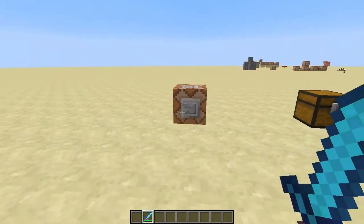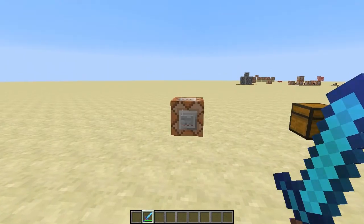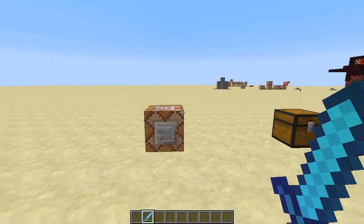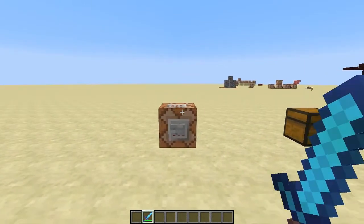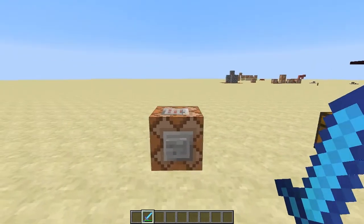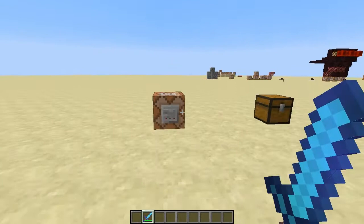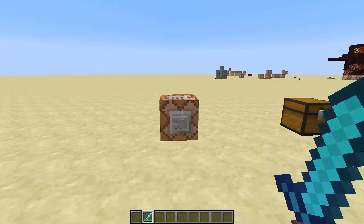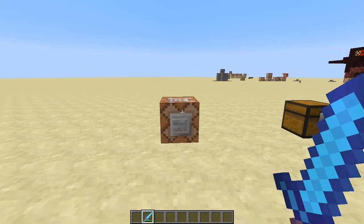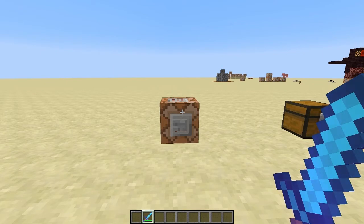This is typically how loot mobs are done nowadays in 1.7 and prior versions of Minecraft, because of the limitations on how stuff can be added to the mob. The mob can only have five unique drops: the head slot, body, pants, boots, and the weapon slot. So in general you're only allowed five unique drops off of a given custom loot mob.